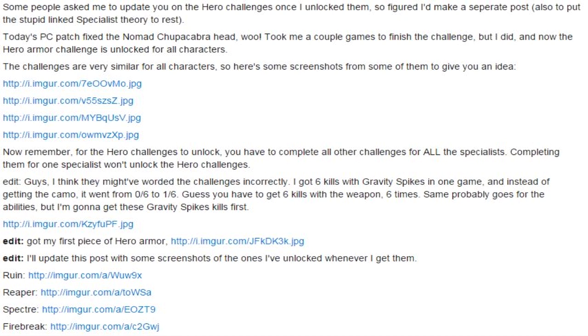He says: 'Remember, for the hero challenges to unlock, you had to complete all other challenges for ALL specialists — not just three, but all of them. Completing them for one specialist won't unlock the hero challenges.' He also notes the challenge wording: he got six kills with gravity spikes in one game and went from zero to one of six — so you have to do that six times. Probably the same goes for abilities.